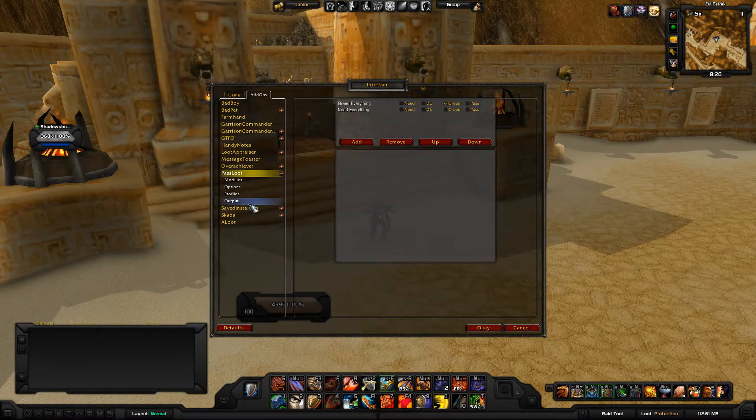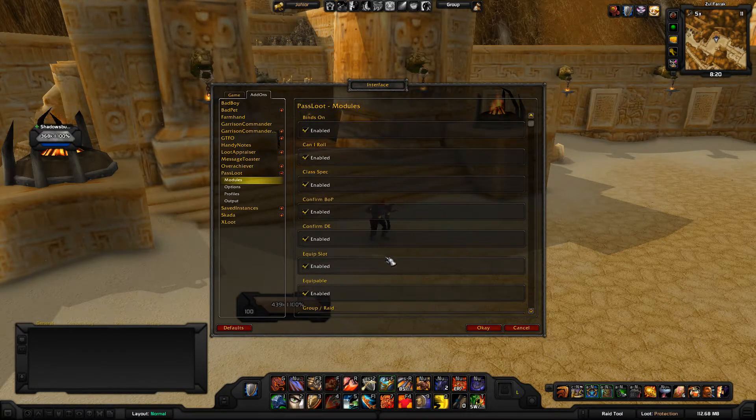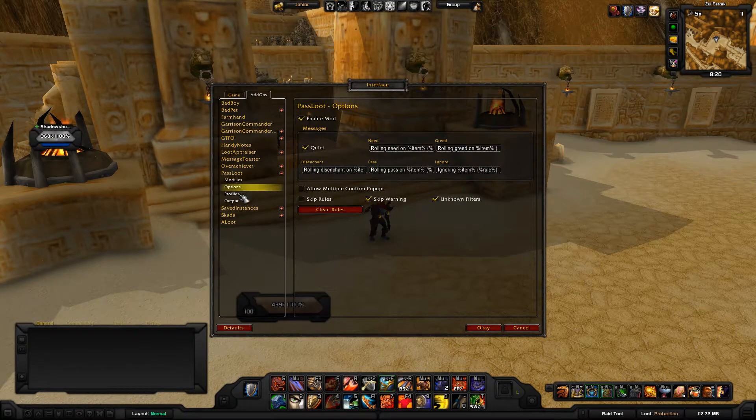This is meant to be a simple, quick overview. There's not much else I change — I leave everything else alone. The Modules tab lets you disable or enable modules; I just leave them the same. Under Options you have the enable mod toggle. I checked Quiet because I don't need to see any of this in my chat. I also have it skip the warnings.